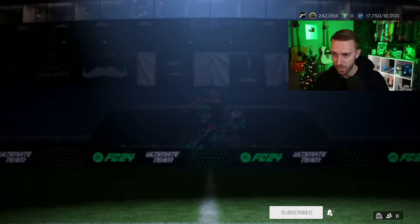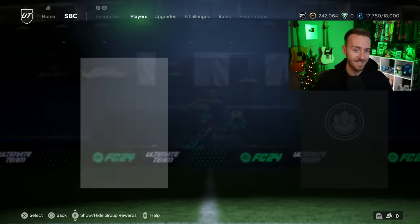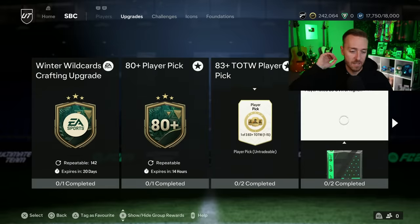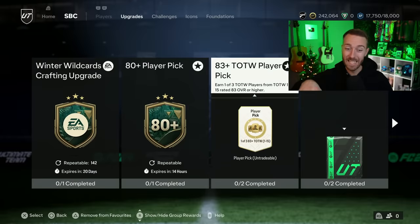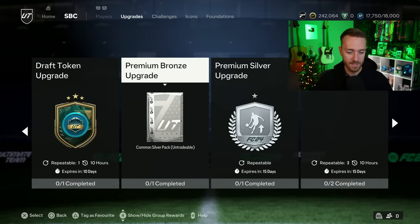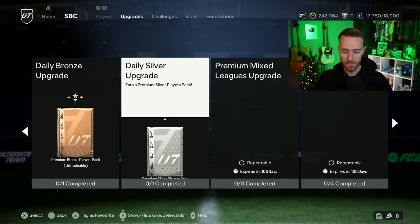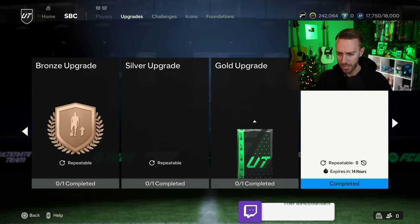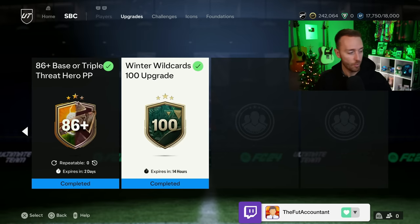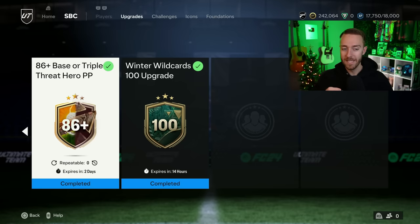Now let's talk about SBCs. A lot of our Winter Wild Cards packs are going away — the 83-plus team of the week, the 85-double, and the 80-plus player pick are all going away today. That 80-plus player pick SBC is amazing. The draft token is still available, a lot of your daily golds are still here. The Winter Wild Cards 100 upgrade is also going away. The 86-plus base or triple threat hero player pick is refreshing today — that's an SBC to watch out for.